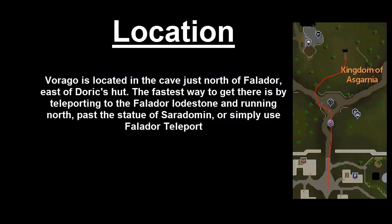Virago is located in the cave just north of Falador, east of Doric's Hut. The fastest way to get there is by teleporting to the Falador Lodestone and running north past the statue of Saradomin, or simply use the Falador Teleport.